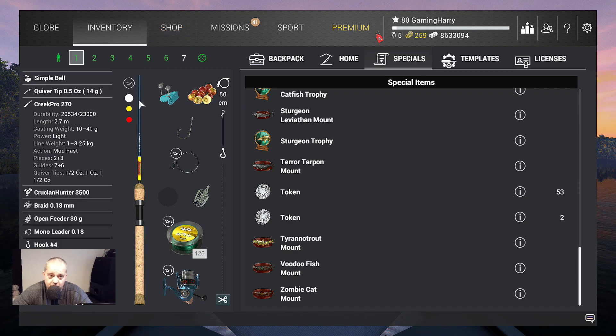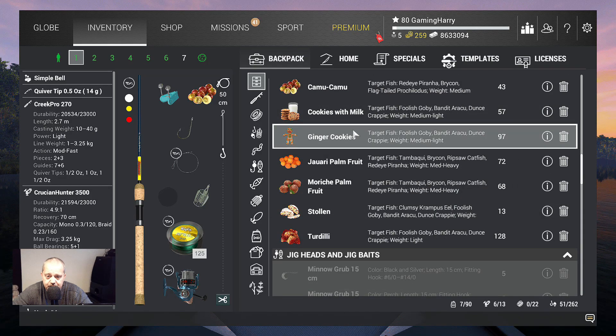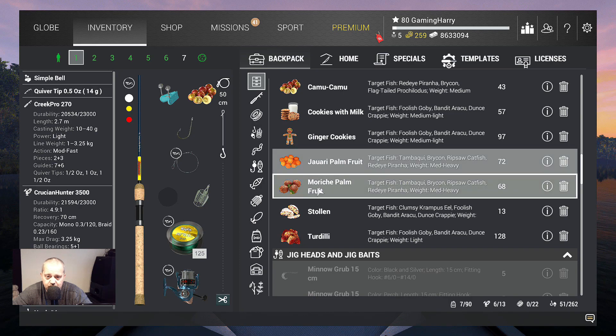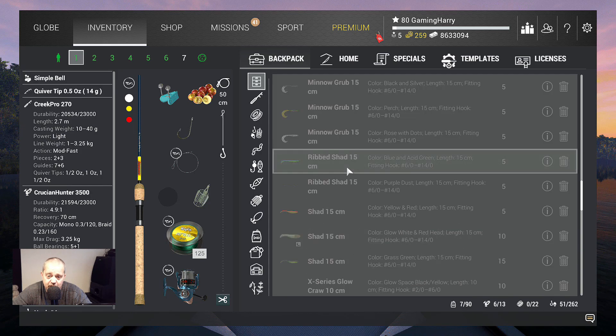What am I using? I use the same setup I use for all the fish — that's the Creek Pro and the Crucian Hunter. The only difference is that I use fruits: the Kamu Kamu, the Jawari palm fruit, and the Moorish palm fruit. They all work. When I throw in a coin, I only catch aracus, and I catch a lot, trust me.